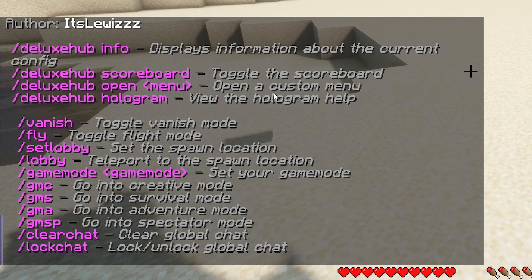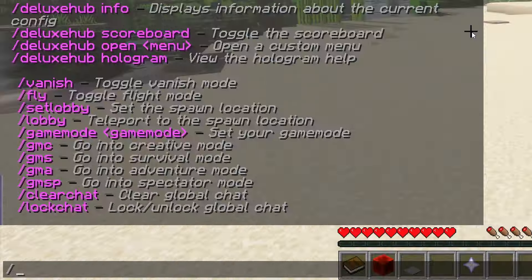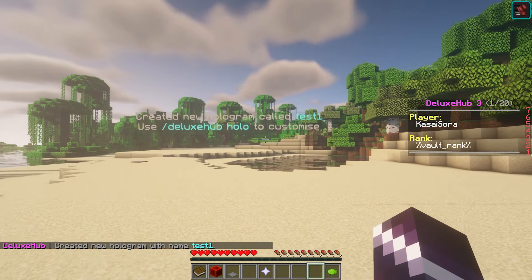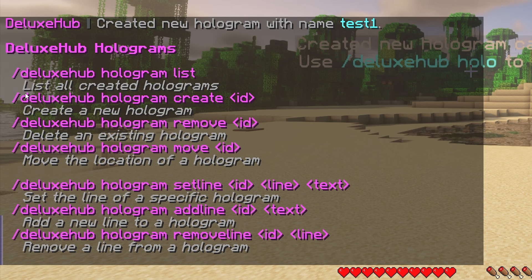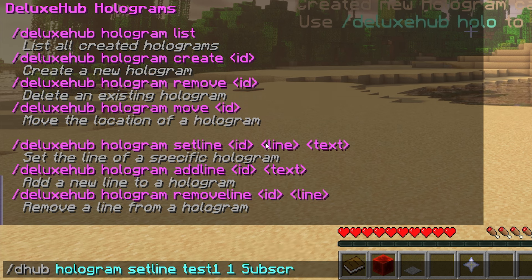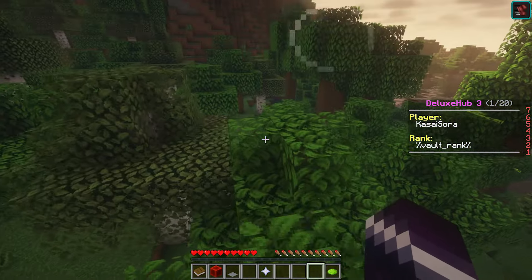Then we have the deluxe hop hologram command, which is probably the most important in-game command. To create a hologram, go stand where you want it, do slash dhop hologram create, then give it a name — I'll call it test1 — and enter. We've now created a hologram. To edit it, do slash dhop hologram set line, then the ID (test1), the line number (1), and then the text you want. I'll set it to 'subscribe to Kassasora.' That's pretty much everything you can do in-game; for the rest, you need to change things inside the config file.